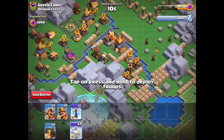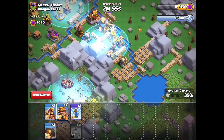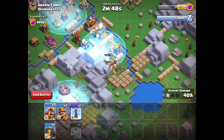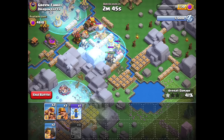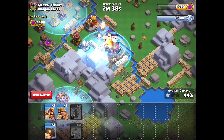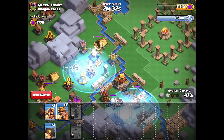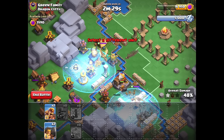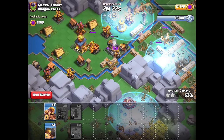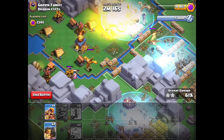We'll drop a frost leading towards the first dragon, then a frost leading towards the second dragon, and try to cover some spear throwers as well for bonus value. We're not going to spam all our miners at the very start because there is a Bomb Tower, so we'll be a little bit careful about that. Hopefully we can use that barb to distract a little bit. There is a log trap — it does a lot of damage.